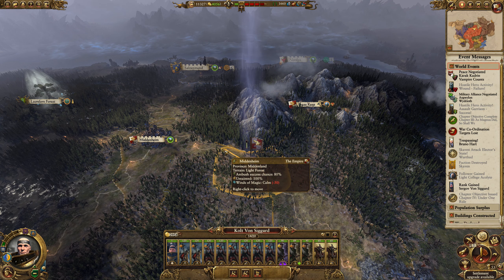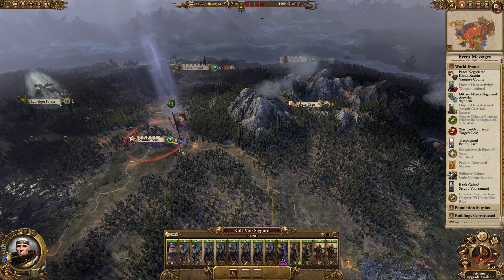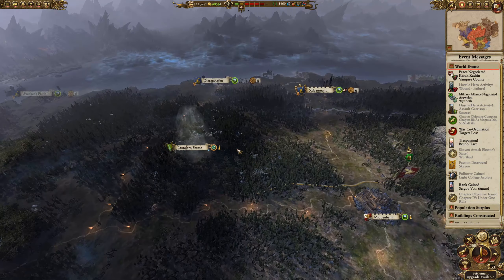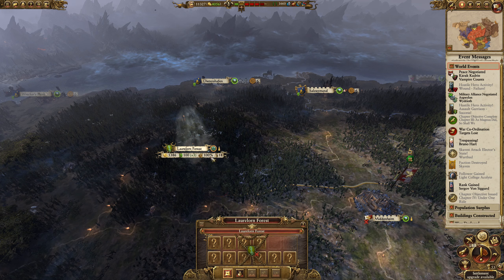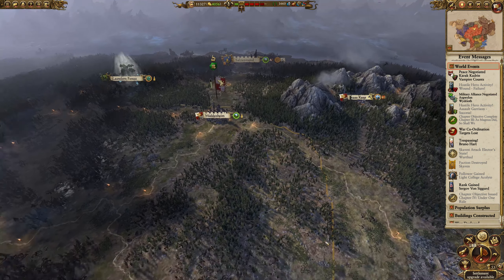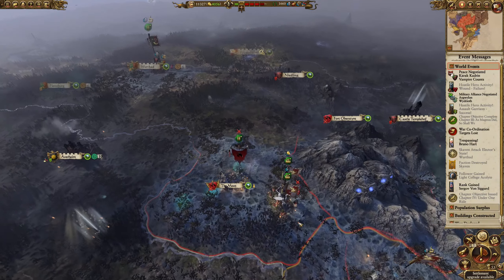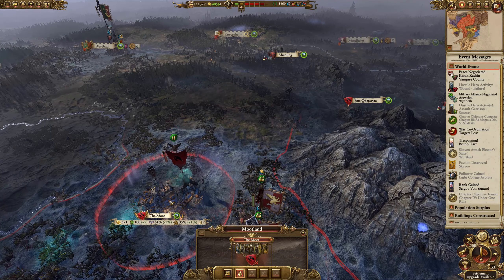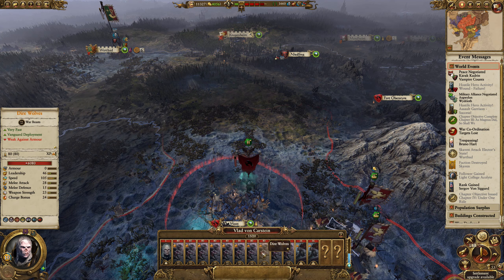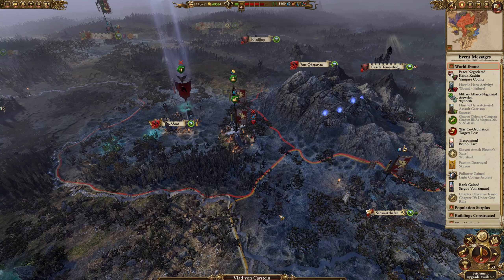I'm going to chance it — I'm going to go, and then a mad dash into Middenheim. Their army might have pulled back towards Lorlon Forest. I'm not going to be able to take that with that army anyway — forget that then. What sort of garrison does the Moot have? It's not huge.